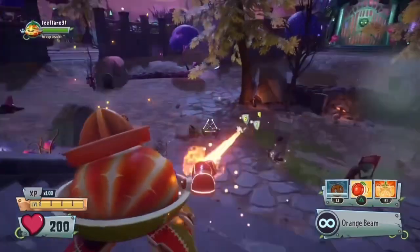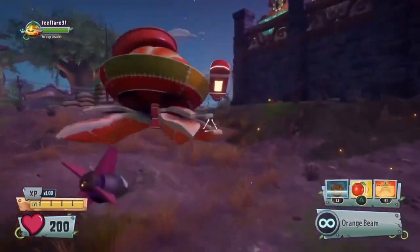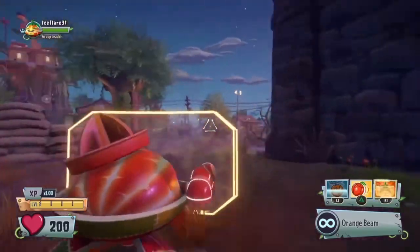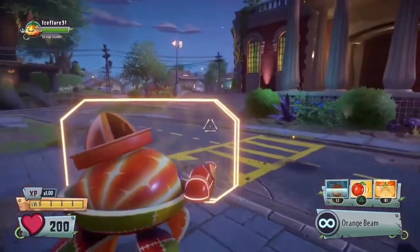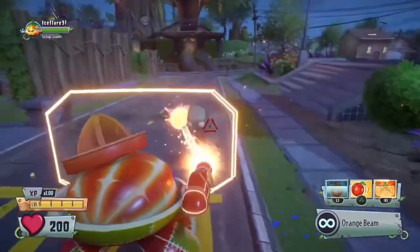For the peel shield, it's kind of similar to the last one. You're going to want to go in front of your allies, pull up your peel shield, and start shooting while your allies also shoot from behind. This will prevent a lot of the damage, and you'll survive a lot longer.